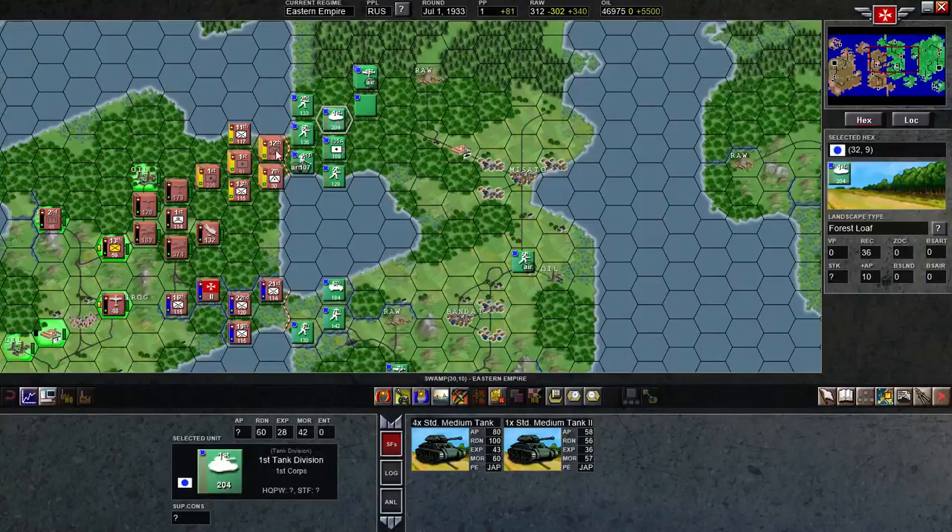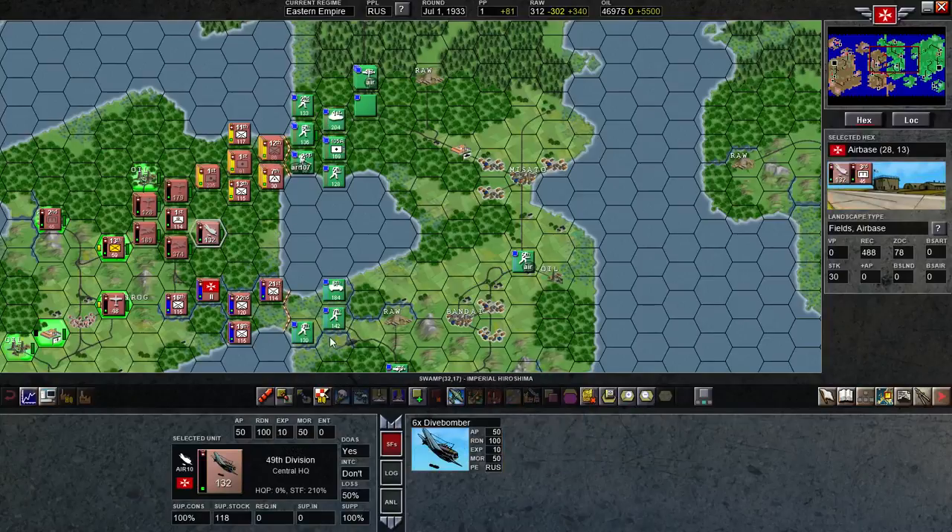He backed this armor right out of there. Remember that armor that was sitting down there last turn? He backed them out. I was kind of hoping to keep them there because I actually did bring in some dive bombers. I held them back and did not attack anywhere this round — I kind of don't want him to know I have them yet. You should be able to see them back here, unless he does some air recon.